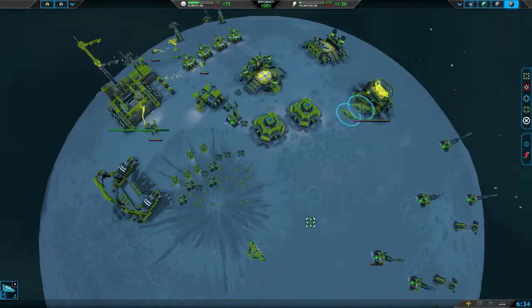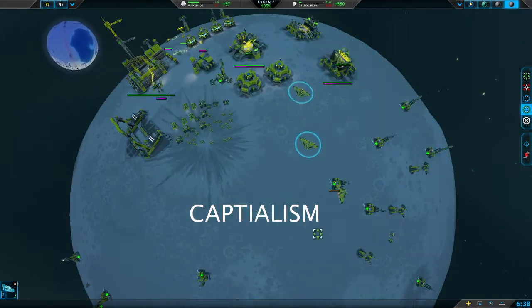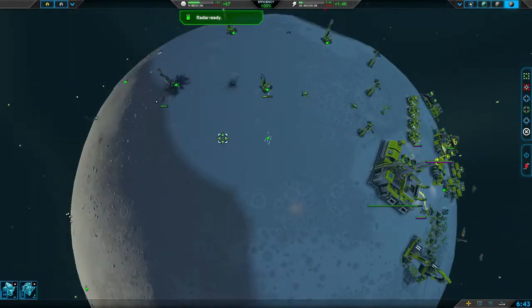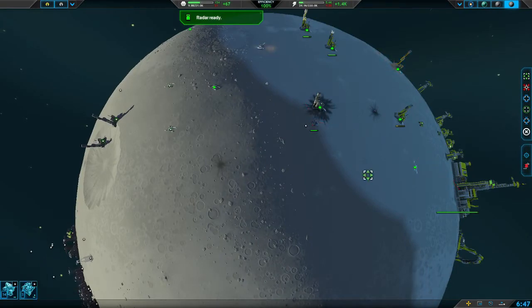The most important thing is just maintaining your resource production and making sure that you're using your resources. Maintaining 100% efficiency means you're constantly doing something — you're not just letting resources pile up and sit there doing nothing.